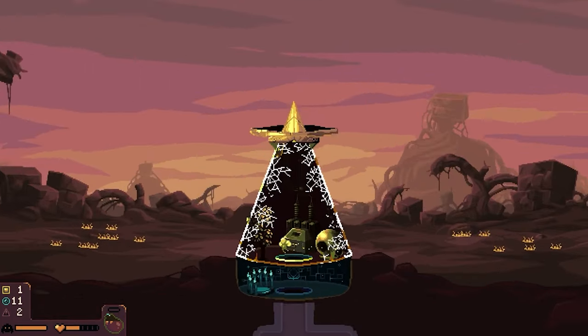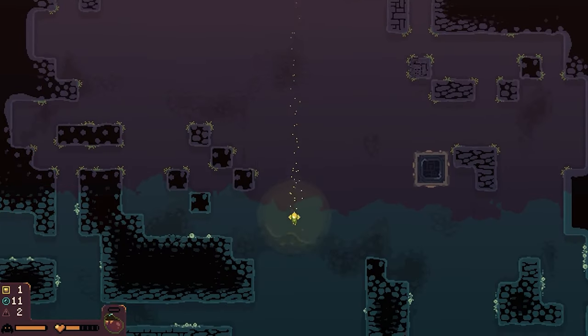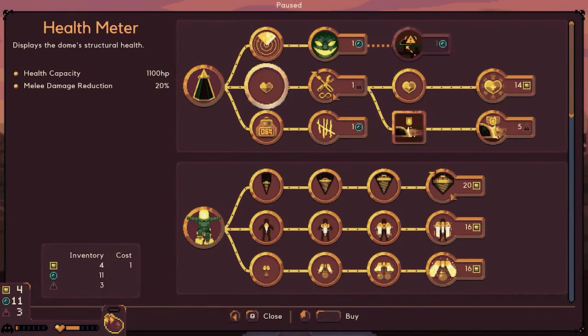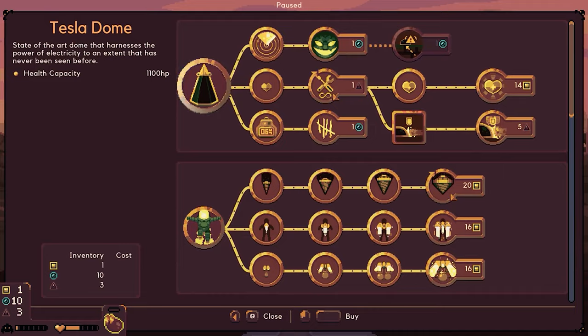That was easy. I don't know why I was bothered with that. Let's just go down and try to get the rest of the materials around here. Hurry up — we don't have all day. I'll use a bomb later. Let's see what we can upgrade. Duration — affect the fruit to last longer. Let's go ahead and upgrade that just for fun, because we definitely need that. Then we'll prepare for battle.